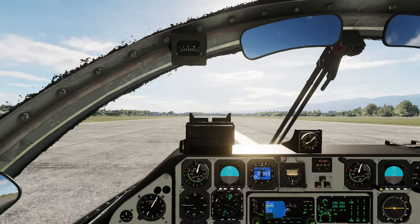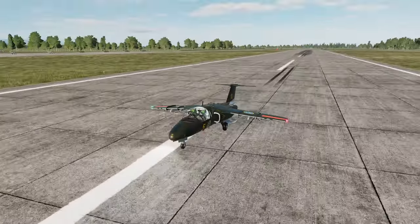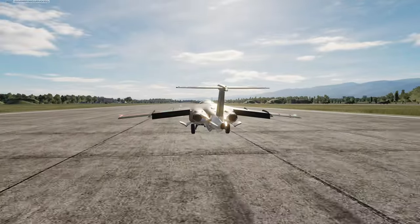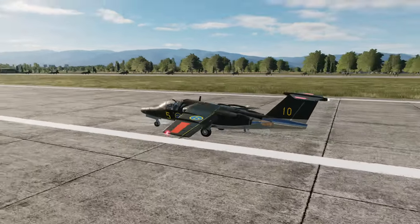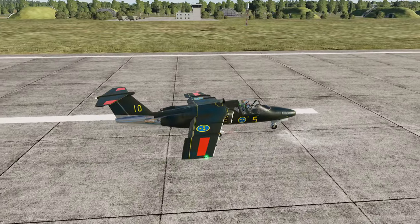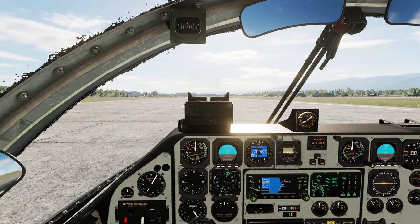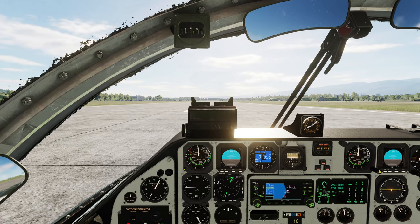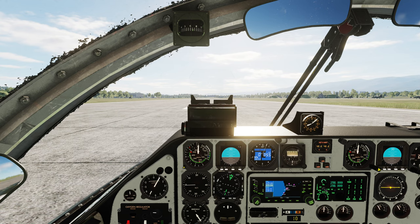That didn't turn out to be much of a problem — braking this thing is not a problem at all. We also have a tiny little airbrake there as well, it seems, which helps us brake the aircraft. The rockets aren't more complicated than that: master arm on, aim the aircraft, and fire. Nice little thing.